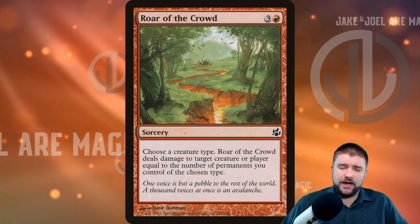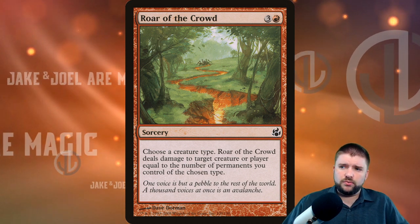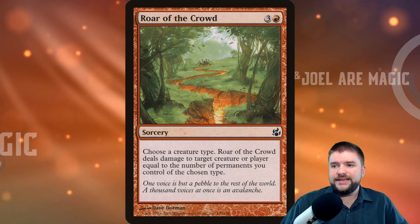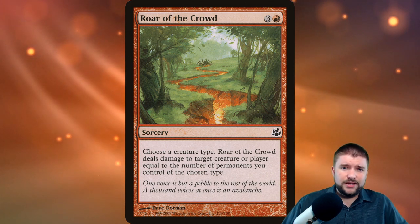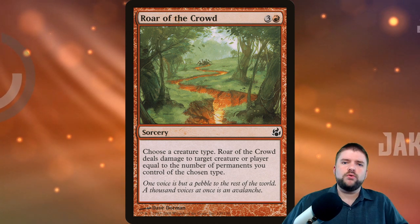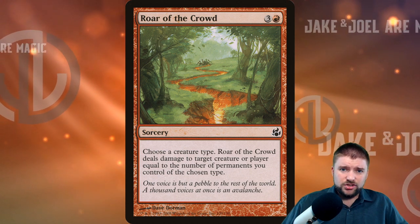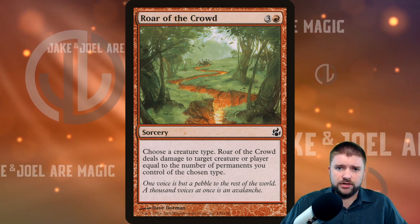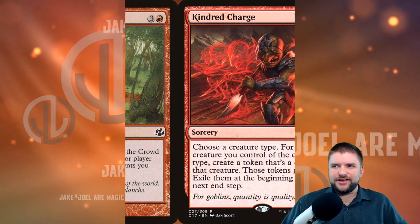Roar of the Crowd costs one red and three other — choose a creature type; Roar of the Crowd deals damage to target creature or player equal to the number of permanents you control of the chosen type. I've seen so many tribal Goblin decks that are able to have 50 or more Goblin tokens on the battlefield at once — this is a one-shot for four mana that can just end the game. You have a hundred goblins? You deal a hundred damage. Roar of the Crowd can just finish the game for you.